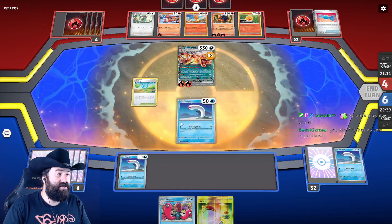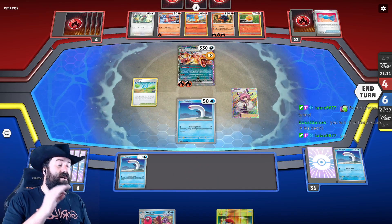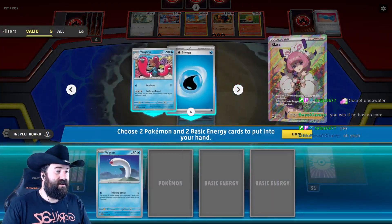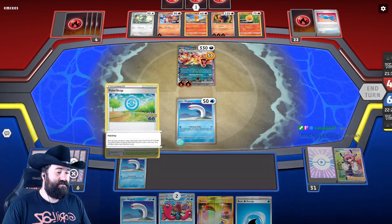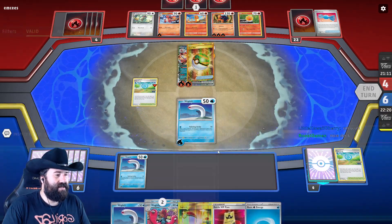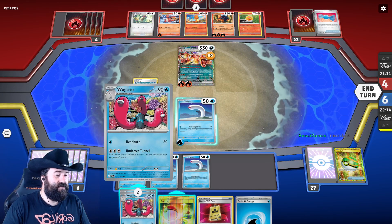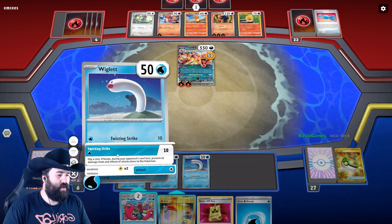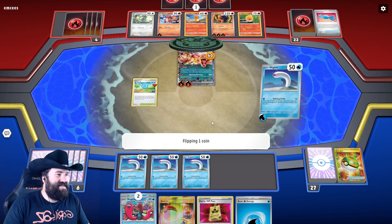We have two Pokemon and two energies — perfect. Klara, welcome to the team. We're going back to hiding under our Wigglet. Do we have another Wigglet in the deck? We do — all four Wigglets are accounted for. There's no reason to evolve yet. Twisting Strike — quick, hide! Heads heads heads — darn it. This deck is just going to be coin flips and gambling.